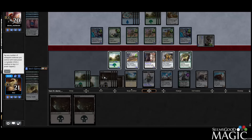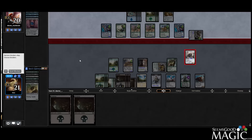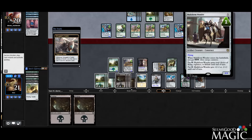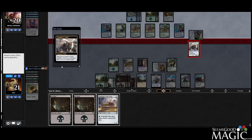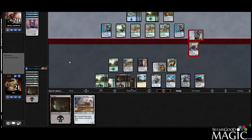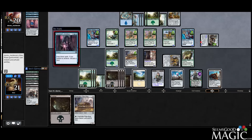Attacking Nissa, so we'll activate the Copter and we'll block and loot. We get trampled too? No. So we'll loot. Some Wildest Dreams in here too — that's pretty good.